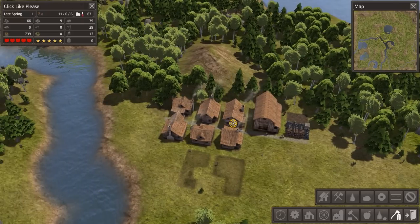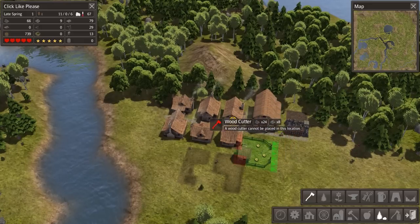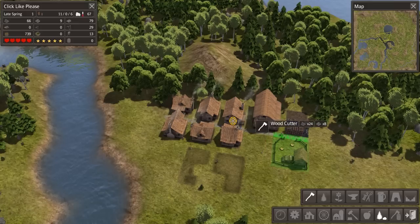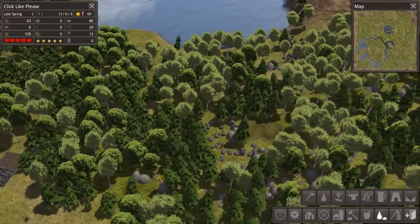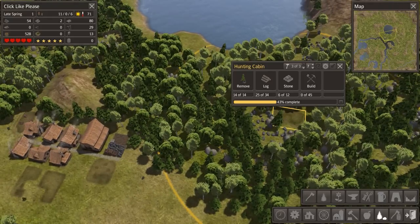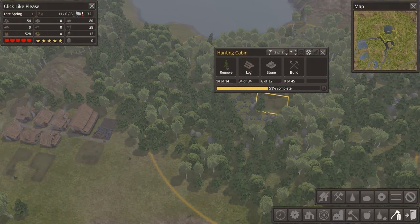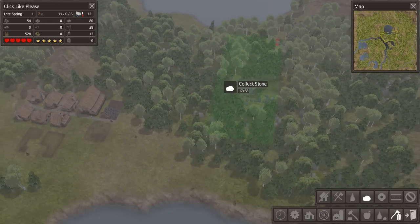Let's go ahead and set up a guy here to start chopping firewood from other types of wood. We can just set him up right here across from our stockpile. All of a sudden everything is just going smoothly — well, everything has been going smoothly. We are doing great over there. We need to designate more stone for removal, but that's no surprise to anyone. Plenty of stone all over the place here.